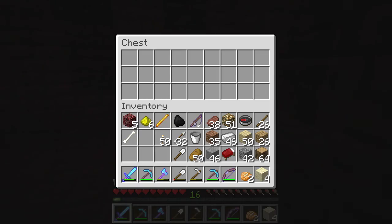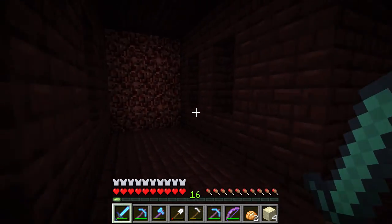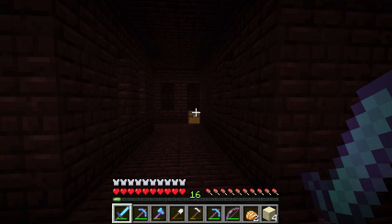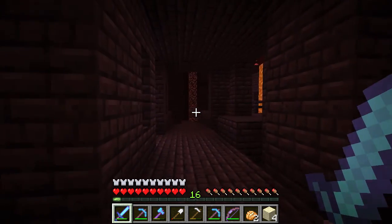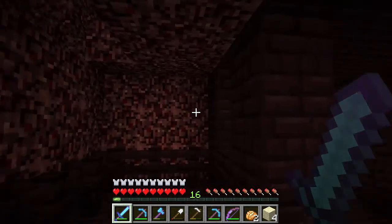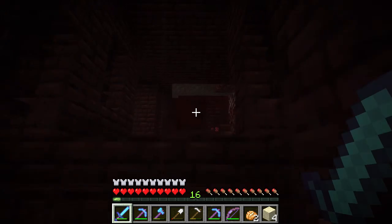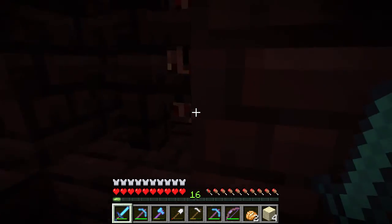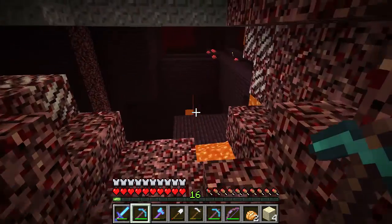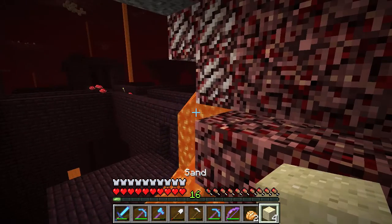That's the chest that we found our nether wart in! We had forgotten where it came from. So what's over here? More dead ends — a dead end, a dead end. Just chop your way through that if you want to go there. Don't let walls stand in your way. Lava stands in your way, though. But do we even want to go over there?